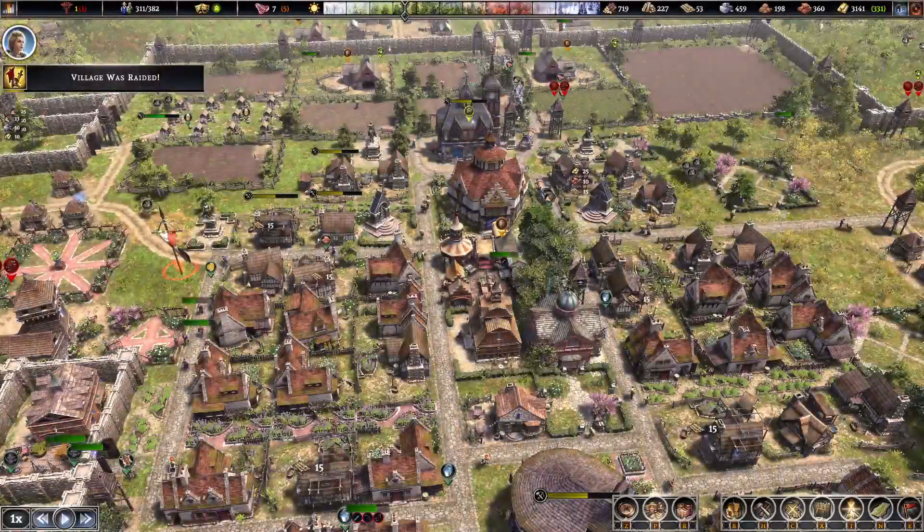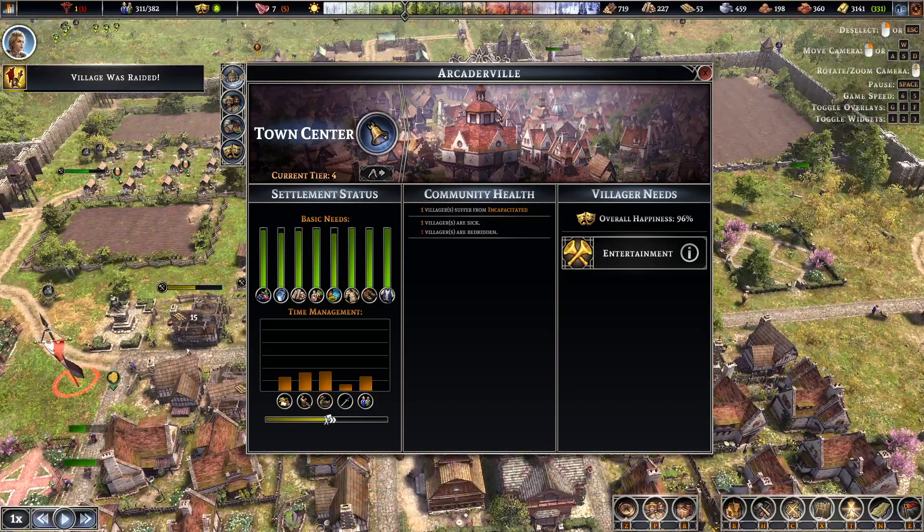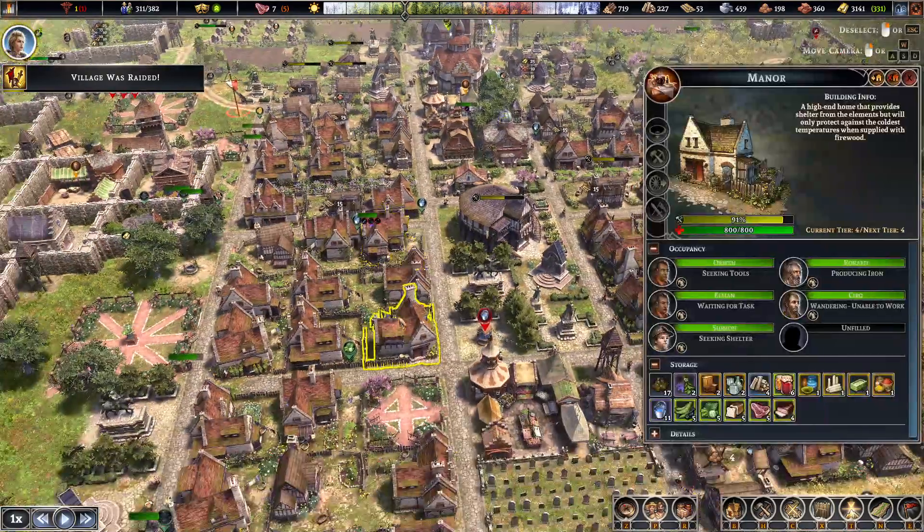Hello guys, it's Zuma and welcome back to Father's Frontier. So last time we got Town Hall 4, tier 4. Now it looks like that is the max, and in doing that we've got loads of manors.